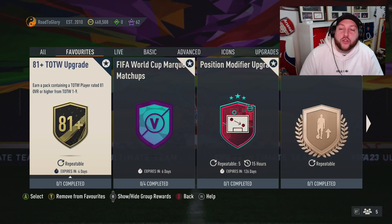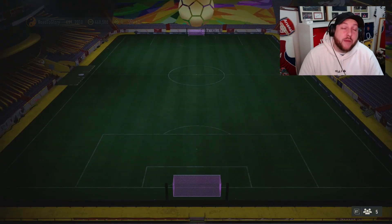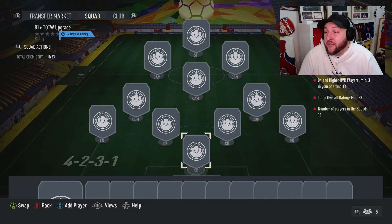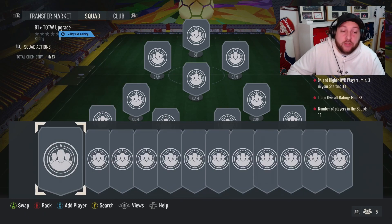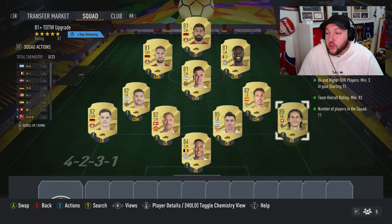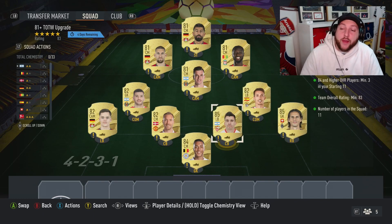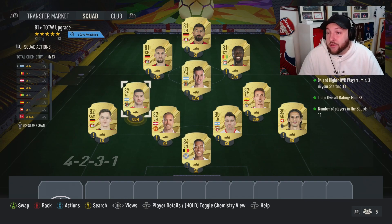In this video we're going to show you how to grind or craft the 81-plus Team of the Week upgrades. Looking at the requirements, we need three 84s and an 83 minimum. I'm going to show you a little trick here on how to do so. In my club I have one 84 and two 85s, but if you have two 85s or an 84 or higher, you don't have to put in an 83.